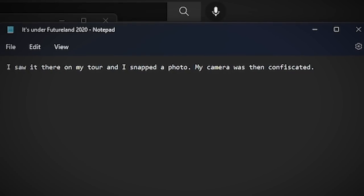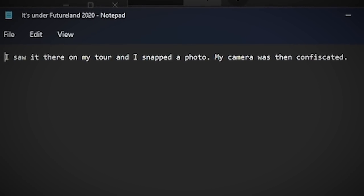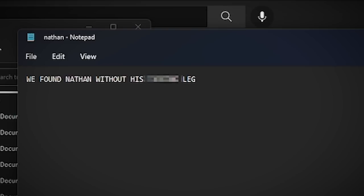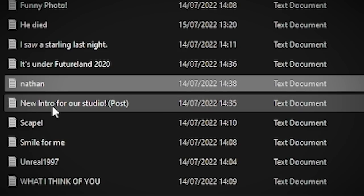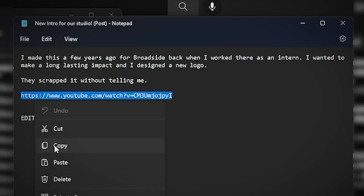The next one says it's under Futureland 2020 - I saw it there on my tour and I snapped a photo. My camera was then confiscated. Nathan is the next one - we found Nathan without his leg. New intro for the studio: I made this a few years ago for Broadside back when I worked there as an intern. So Broadside is a company all these people worked for. I wanted to make a long-lasting impact and designed a new logo - they scrapped it without telling me. Thank you guys for the silver. So let's look at this one - this is another YouTube link.